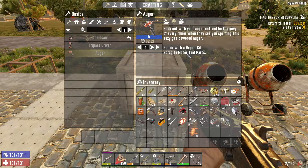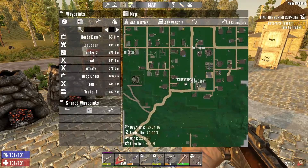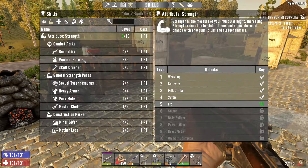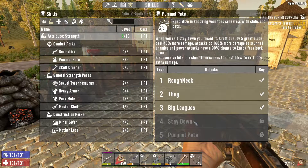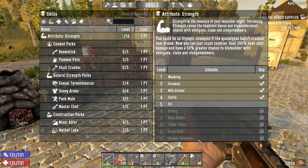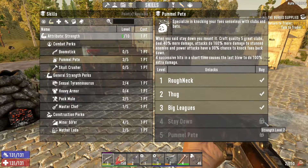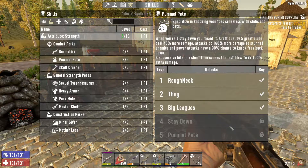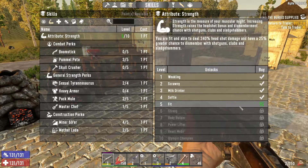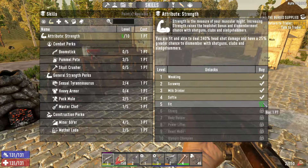Let's look at some more skills here, because I think I wanna try to up this one. Is this the one that'll make quality 5 clubs? Let's see. Where do we get — how can we make quality 6 tool stuff? What do we need to do for that? If anybody knows, let me know in the comments. I'm gonna want to buy this — Strength Level 7. So we still gotta get there anyway because we wanted to do that. What else does this do for us? Headshot damage. Greater chance to dismember with shotguns, clubs, and sledgehammers. Let's do it.